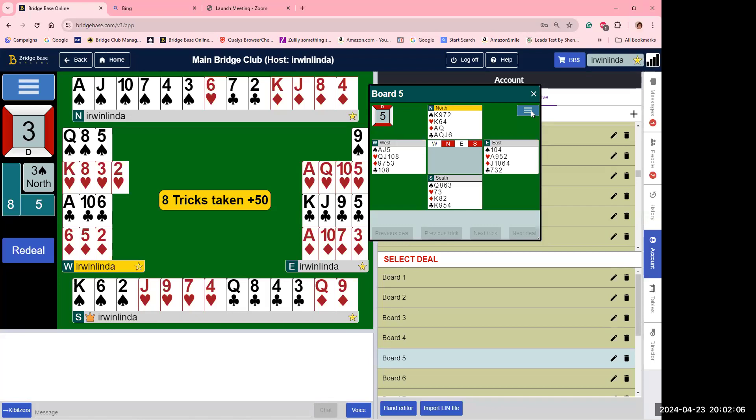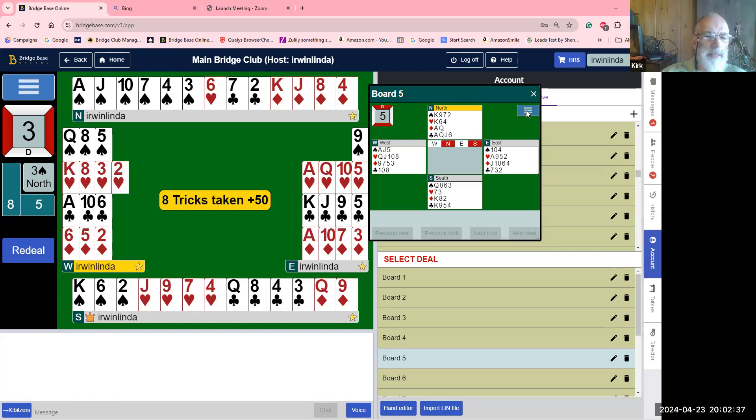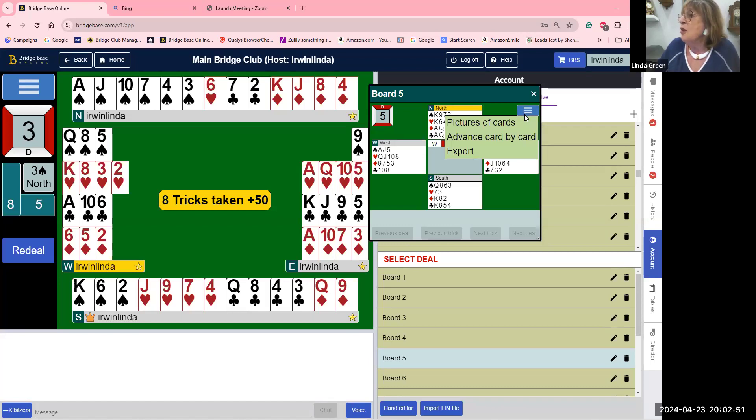Unrelated question about losing trick count: Queen-x-x has three losers. Question: what would happen if west bid four hearts? We're done — we've done our job. If they bid four hearts, that's up to them. They might make a responsive double — that's not penalties. When two people agree a suit, the double is values: 'partner, do something.' They call it DSR — do something intelligent. You can double if you want but it's not penalties. We don't double into game.